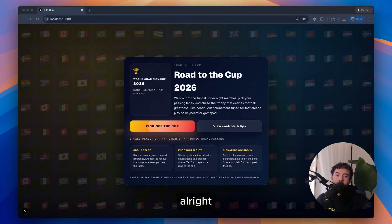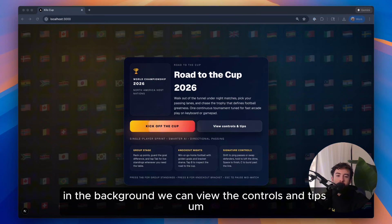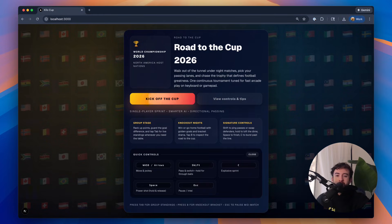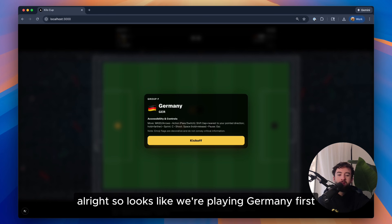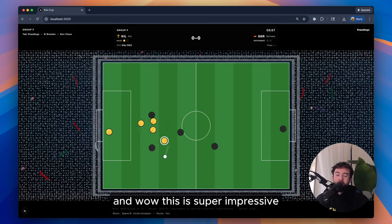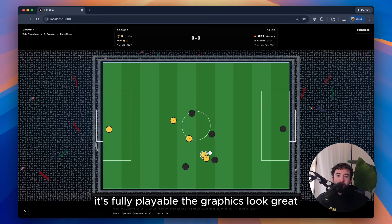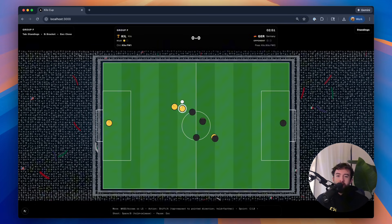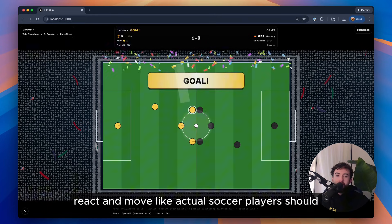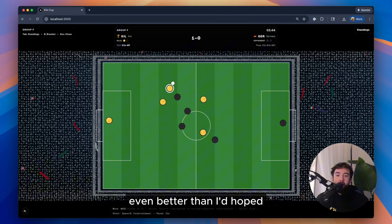Let's go ahead and pull up the game. We have the opening menu here with all the flags in the background. We can view the controls and tips, and we can start the game. It looks like we're playing Germany first — we'll kick off here. And wow, this is super impressive. It's fully playable, the graphics look great, the playability is excellent. The players on both sides react and move like actual soccer players should, and you can pass and score goals, and everything works, frankly, even better than I'd hoped.